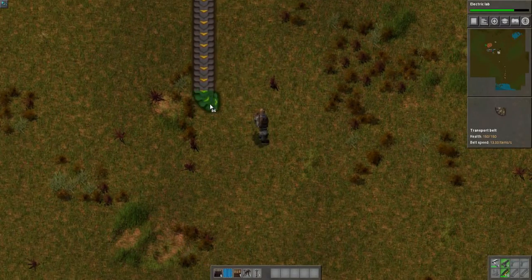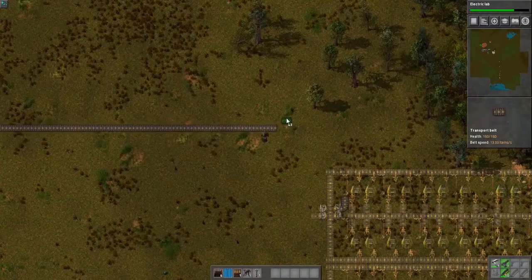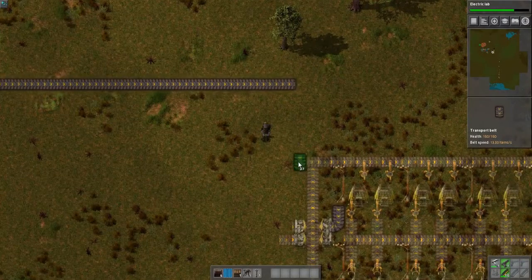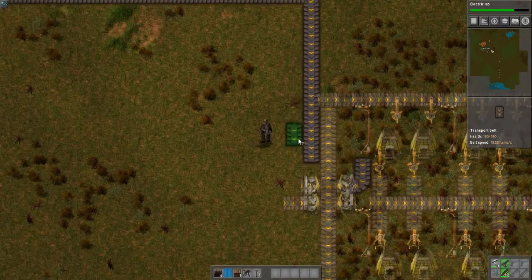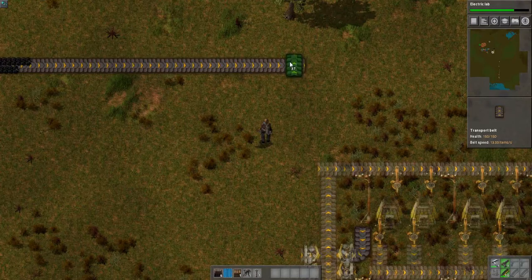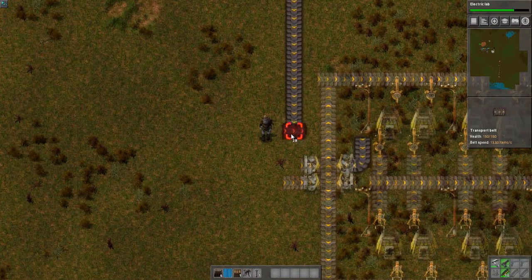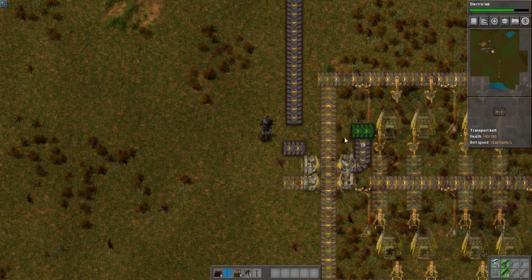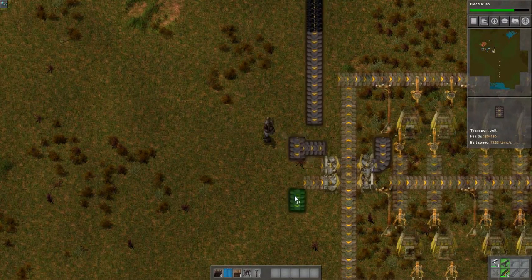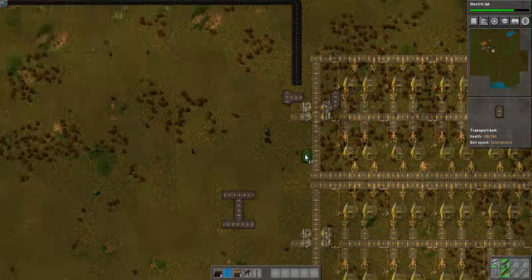Electric labs — I know that it's going to be slow as crap because the coal burning labs are not as efficient as I originally thought they would be. So we want a splitter here going to there, and a splitter going down to here. Belt under to here. And continue the coal line down.